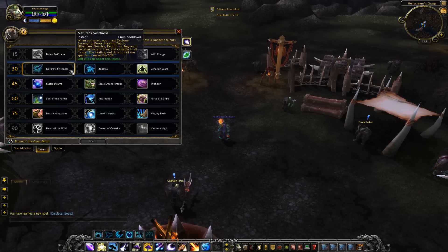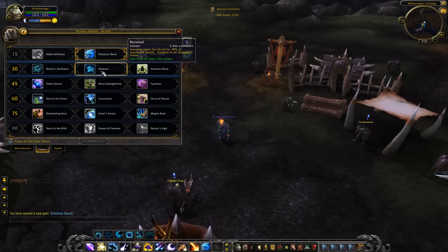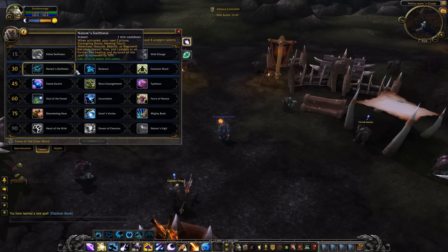My question is: when you do a Cyclone it lasts roughly four to six seconds depending on resilience rating. Will the 50 percent increase make it like eight seconds? That would be awesome because I like to do PvP heals — that would give me the chance to Cyclone and run. That's definitely something to check out.